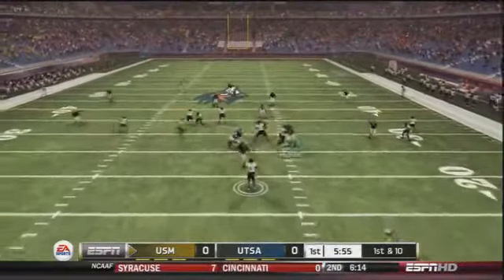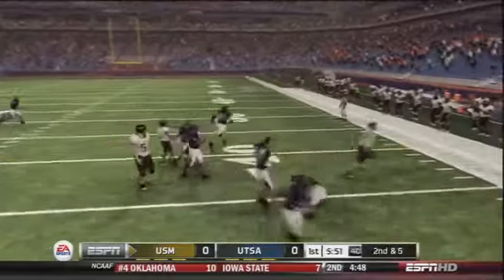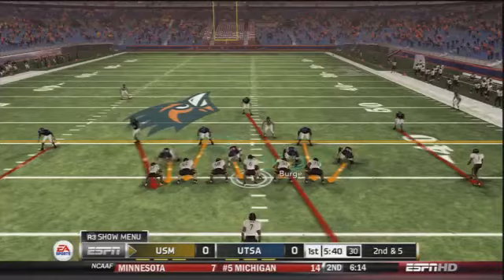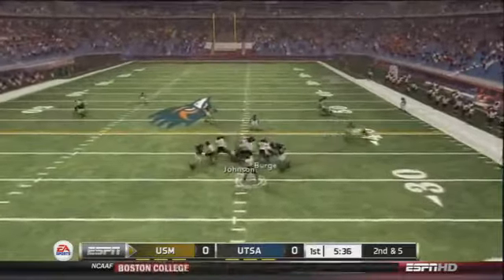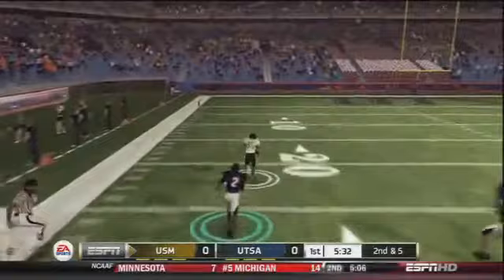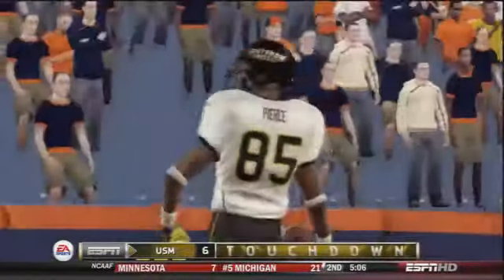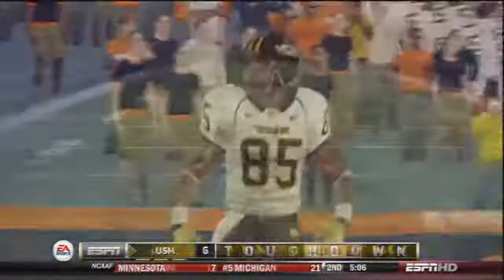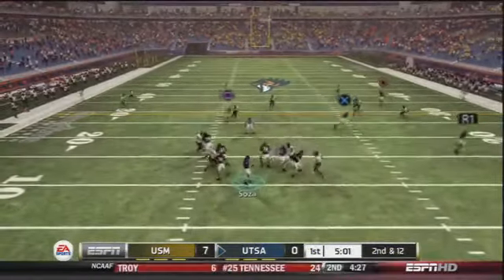Southern Miss on offense to start this game. It's Arsenio Favor, the quarterback. Mid-screen to Sullivan the wide receiver, he gets a few yards — looked like a broken play as he was under pressure. Second down and five, bring the blitz on the play action, good protection going deep left side, and we got burned. That is Quentin Pierce with the big touchdown catch going the distance. It's 7-0 Southern Mississippi very early here in the Alamo Dome.